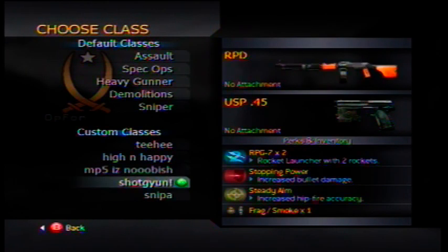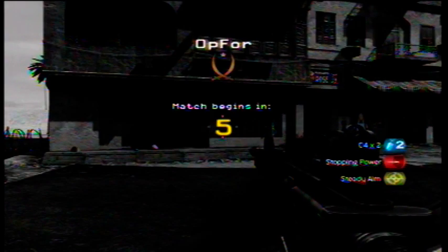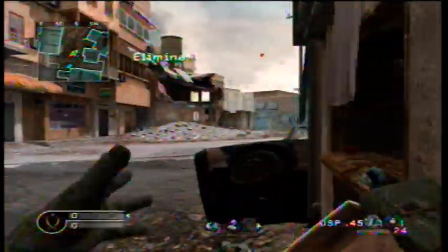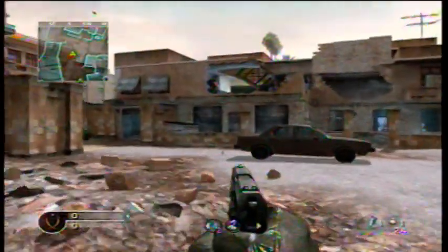What up guys, it's videos for Halo 3 with another commentary doing little glitches that you can do on normal game modes. As you can see I have a USP and an M4 carbine, so the first glitch is to get to a sniper position up there without triggering claymores.